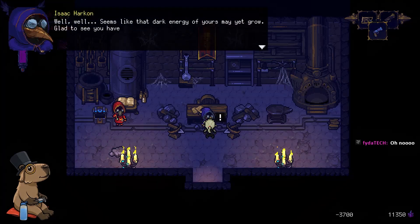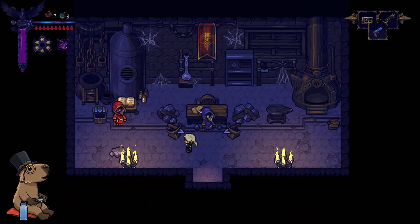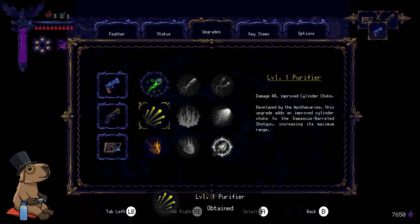Seems like that dark energy of yours may yet grow. Glad to see you have come to your senses, my lady. Behold — the power of science. A plague... this is that stuff I can do. Now I can just upgrade all of these. More damage. Chance for bullets to cause Plagum on hit. Plagum-coded bullets release infectious agents and cause corrosion on impact. After just a few seconds, the Plagum spreads throughout the target's cardiovascular system, severely poisoning them. This is why I hate Align Justify — sure, it fits the rectangle, but look at the giant spacing on that. I think Align Justify needs to die.